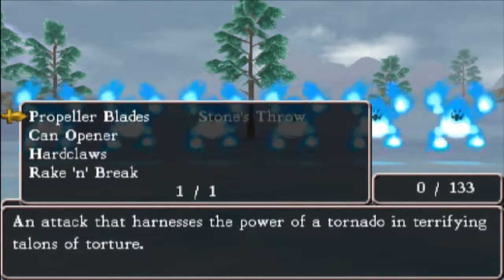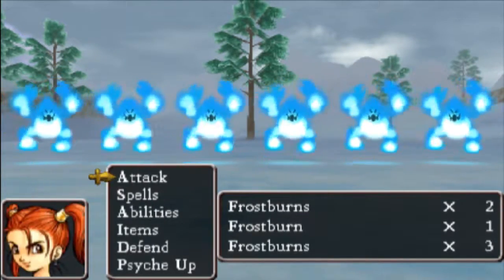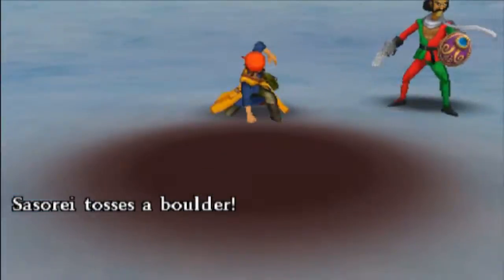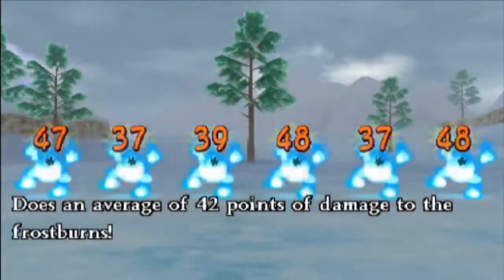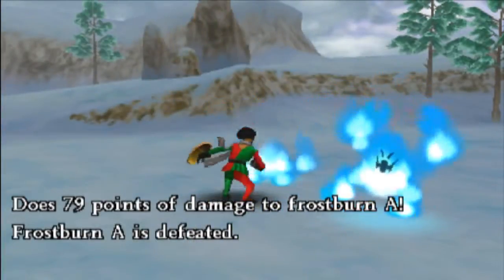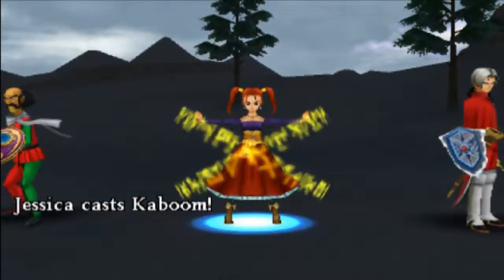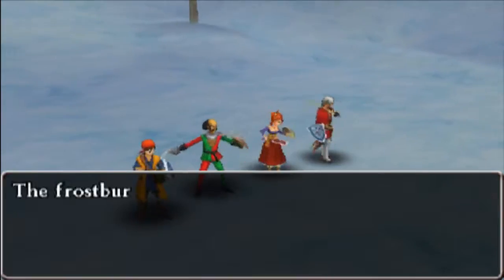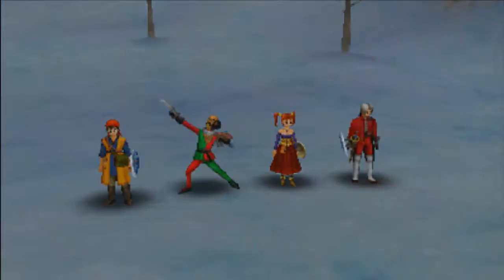Let's use Propeller Blades — an attack that harnesses the power of tornado — and Terrifying Talons of Torture. Lightning Storm. Excellent! Jessica, Giga Slash. That's cool. Those are some really cool attacks. Mori's battle stance victory — that's fantastic.